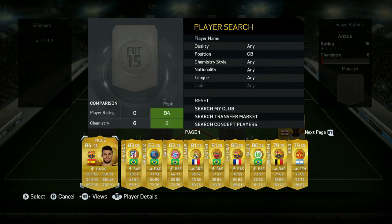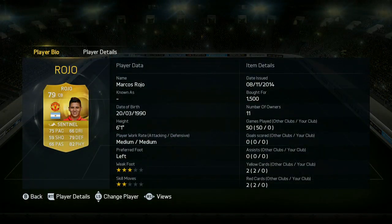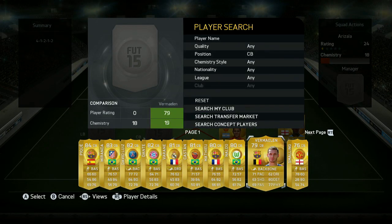If you'd like to get some coins, check the link in the description for fifashop.co.uk - a fantastic website that's fully automated. We have a discount code that gets you 10% off at the checkout, which is Toby10. You pop that in and you get discounts off all of your orders, which is really cool. So let's have a chat about this team, what I think about it, and why I put in certain players.